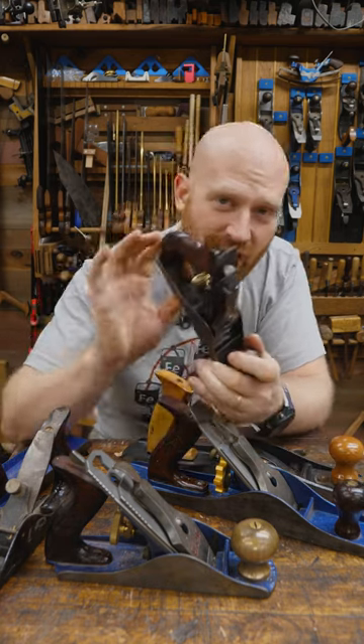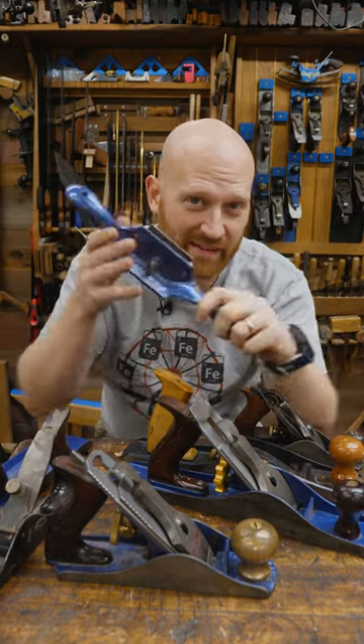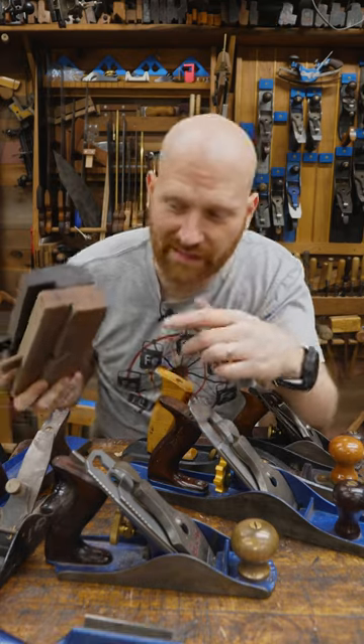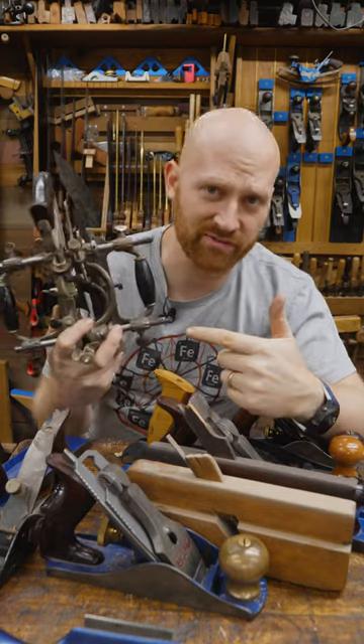A number three or a number two is phenomenal for doing that touch-up in little spaces. If you're working with difficult grain, then a cabinet scraper is an absolute gotta have. If you're wanting to do molding, hollows and rounds are an absolute necessity. And what shop would honestly be complete without a 55?